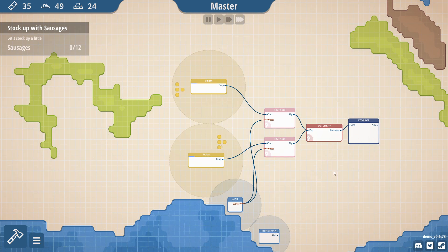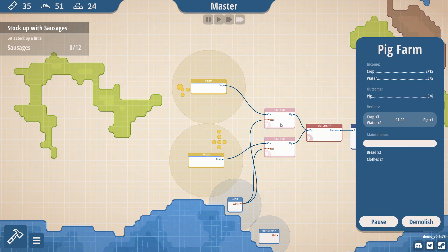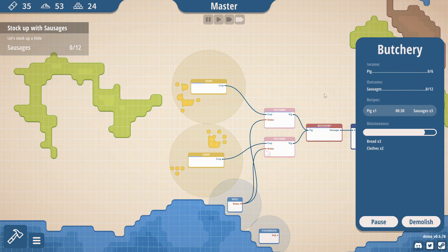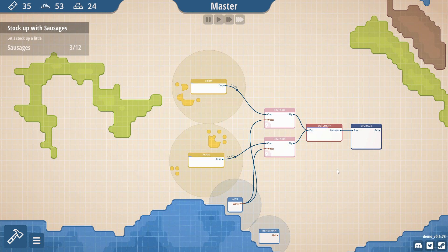Now it can reach. There we go. Let's see how much of this — is that even reaching? How much crops does this need? It needs three crops, one water. This could be an issue — I might need more farms. That one's done, that gets me a pig. I need extra water. One pig makes three sausages — it's easily done.